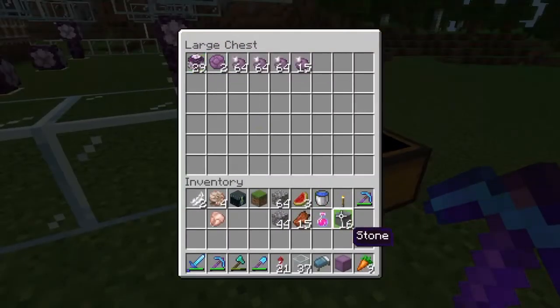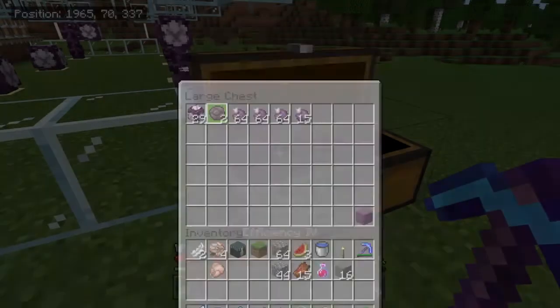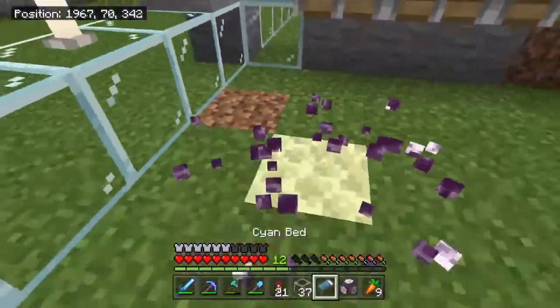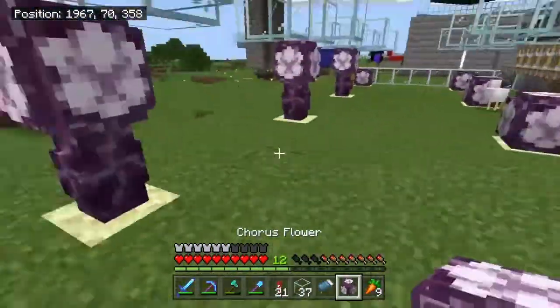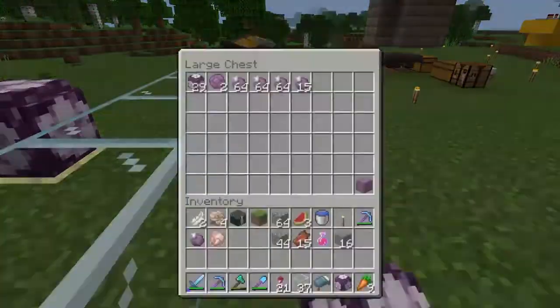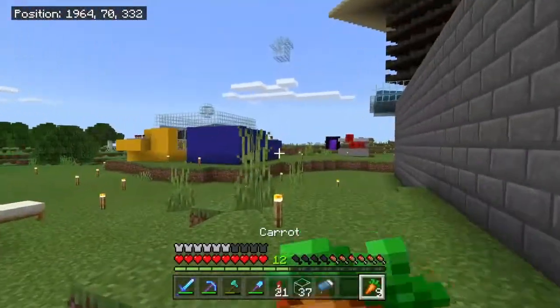But we do have a good amount of end rods — we have almost two and a half rows of end rods and two popped chorus fruit. Let's do a quick harvest of this. Looks like we got two on this one, boop. I'll throw this flower in the chest and see you guys over at the kelp farm when we start construction.